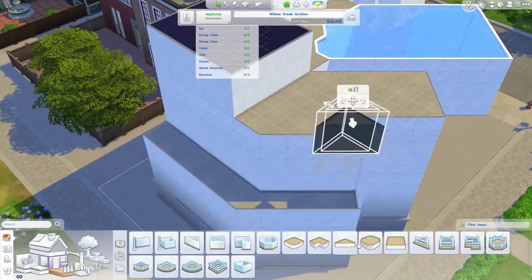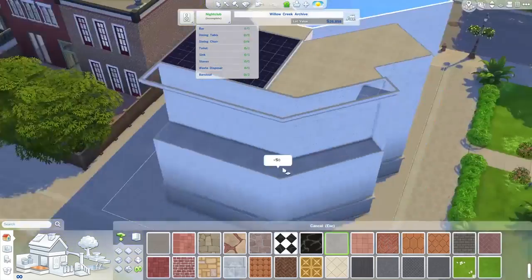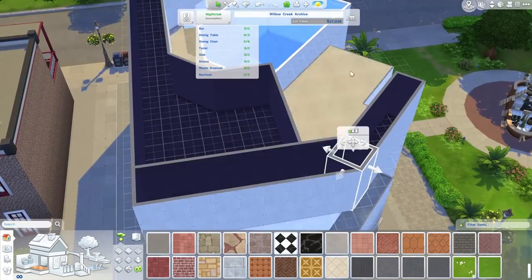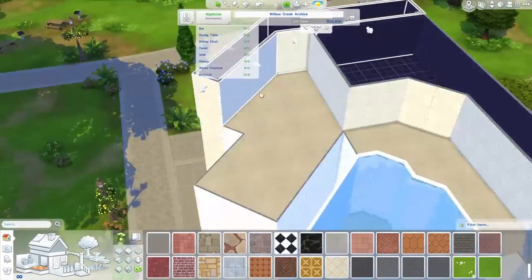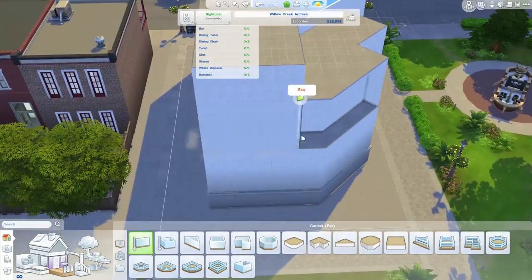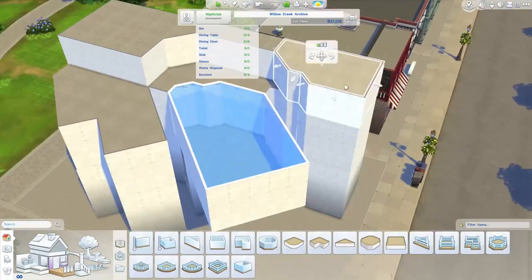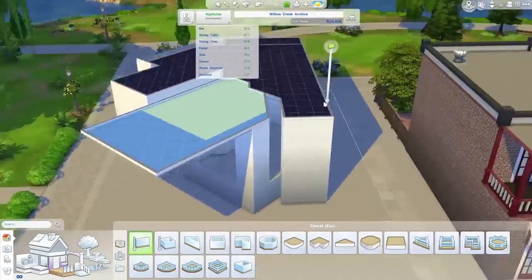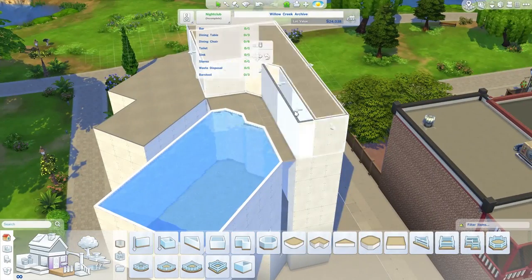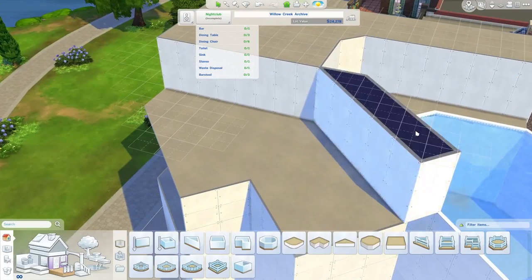The current building shape does not represent the final shape at all, which you may or may not have seen if you looked at the thumbnail. This is available for download on the gallery, as always. It is called Aqua Nightclub — you can search that, or you can search hashtag Aqua, or hashtag The Sim Supply, or search for my Origin ID, which is The Sim Supply. You can find it under all of those.